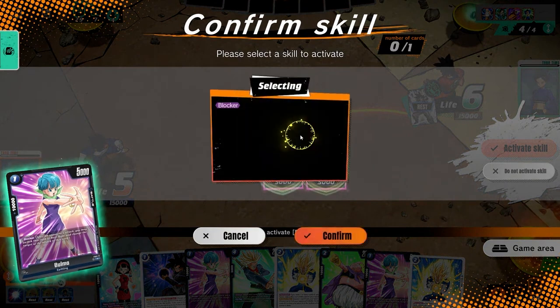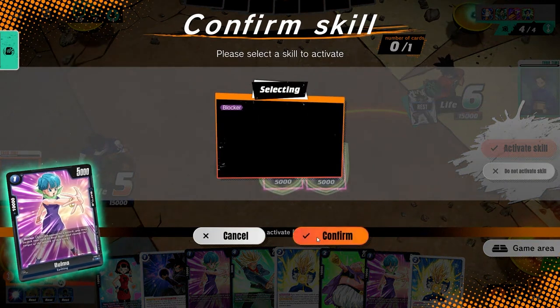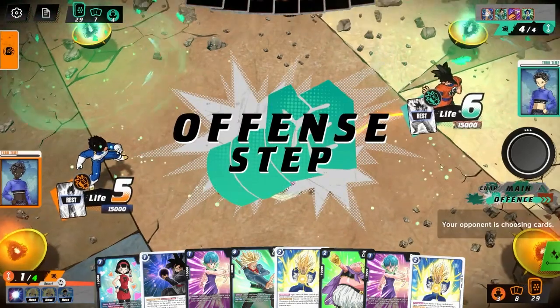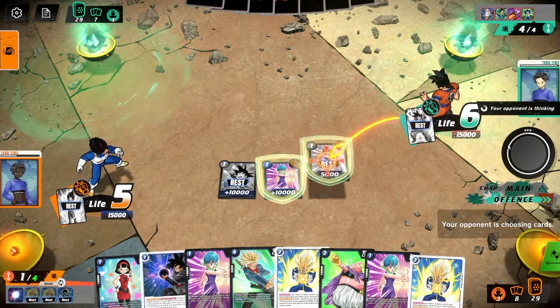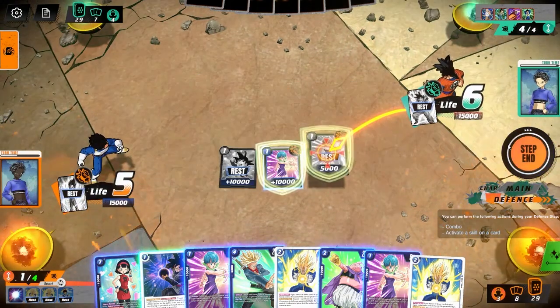I don't want to keep Bulma on field for too long because if he gets another one of those Gohans, all the Bulmas get wiped — I better use them while I can. Otherwise I can get hard punished for it later in the game. That's the thing about some of the decks in this beta right now, especially red and blue — leaving cards on field for too long you just get punished for it. You might as well use them.